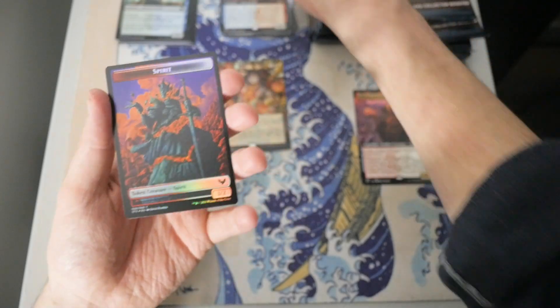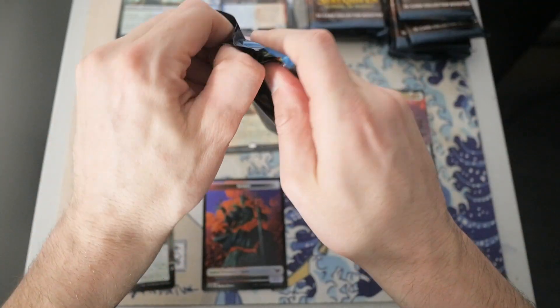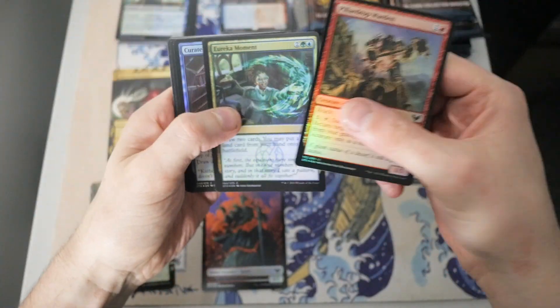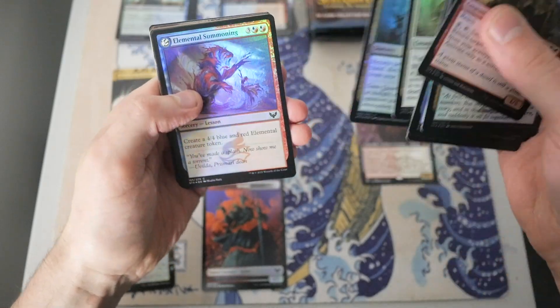Elemental Expressionist. And then we do have a Spirit Token. So I can organize them for now, and then we're going to open packs a little faster, since I don't really need to go over these commons too much — unless we see something crazy.